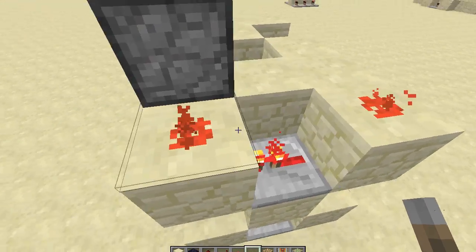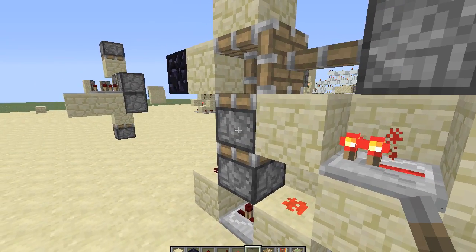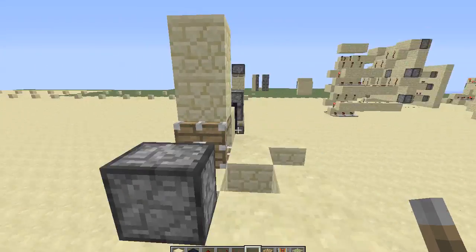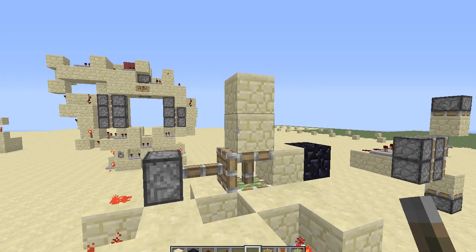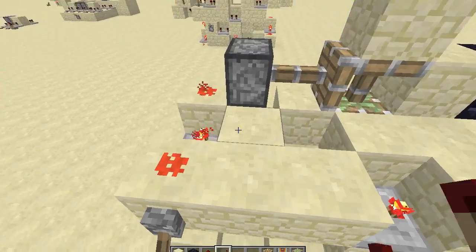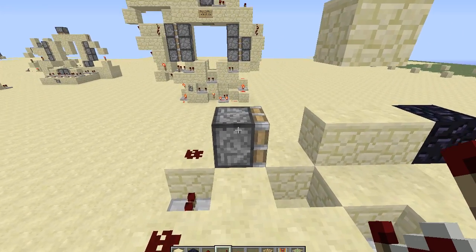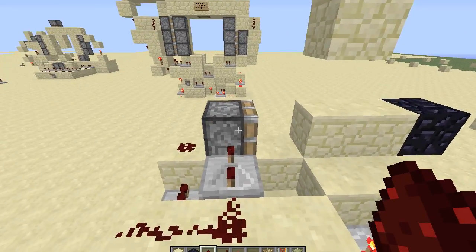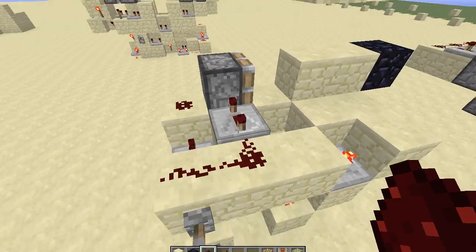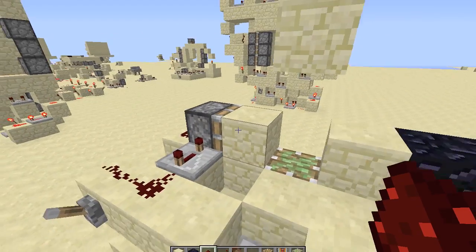This repeater powers this redstone power in this piston, and then it powers this piston here, so that kind of effect happens — boom, boom. Now, if you notice, this one will retract before this one, so we need to extend the delay on this one so it will actually stay on longer. So it's extended, and there's that for you.